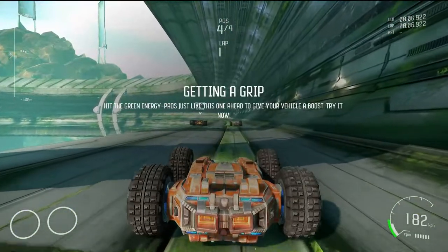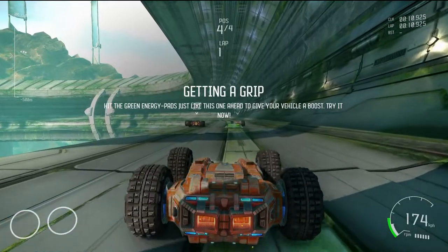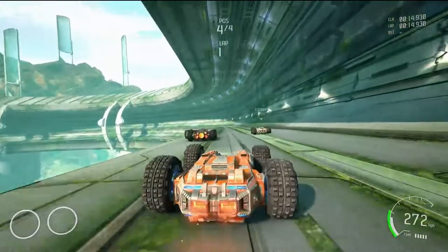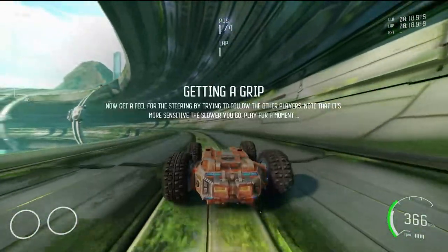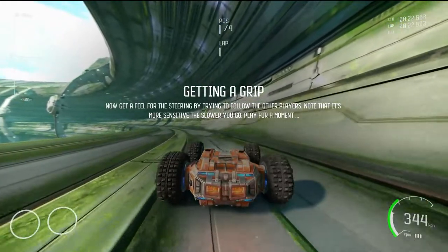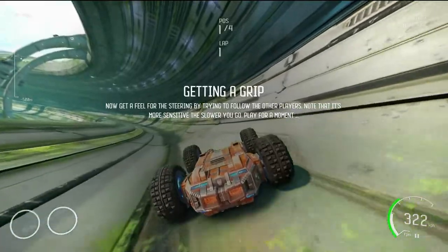Getting a grip — hit the green energy pads like this one ahead to give your vehicle a boost. Try it now. This is pretty awesome! Now get a feel for the steering by trying to follow the other players. Note that it's more sensitive the slower you go. Play for a moment.